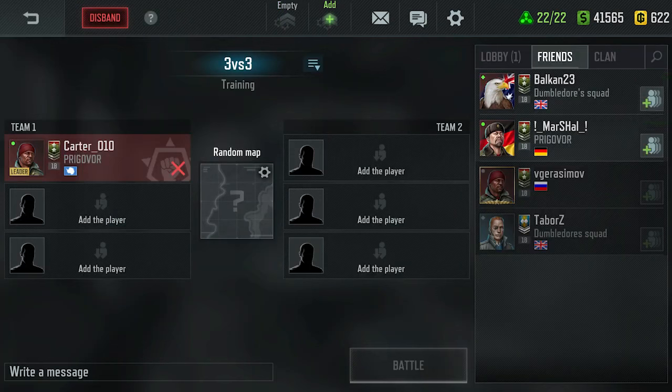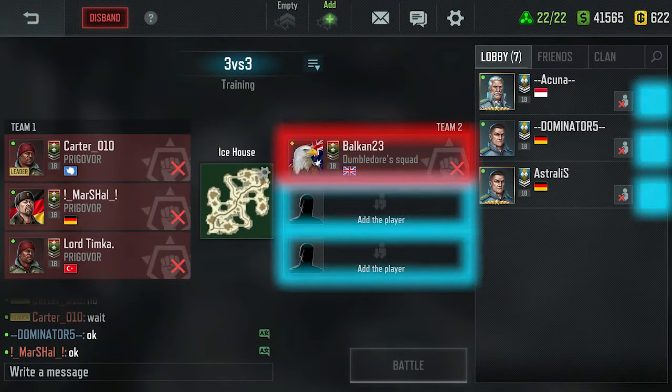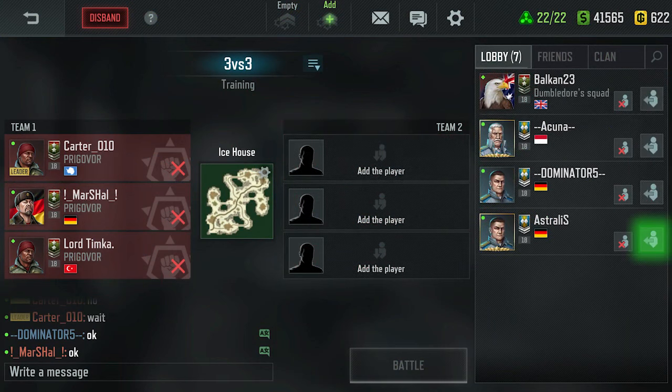Players who accept the invitation will automatically be added to one of the teams, based on their faction. Note that each team can only have players from one faction. If necessary, the lobby leader can remove players from the slots and add them to other teams.